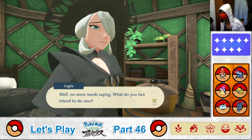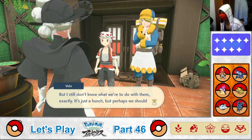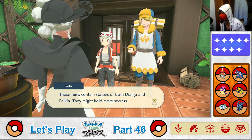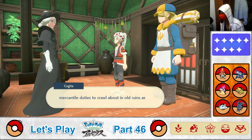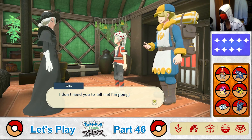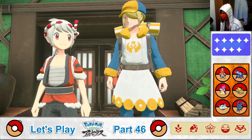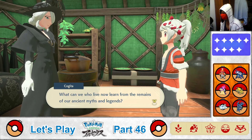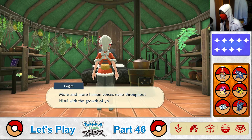Well, no more need be said. What do you two intend to do now? We've managed to collect quite a lot of plates, but I still don't know what we're to do with them. Perhaps we could have a look around the Celestica Ruins — those ruins contain statues of both Dialga and Palkia, and they might hold more secrets. Cogita says it's a fine pretense to continue shirking mercantile duties to poke around in old ruins. On with you then. I don't need you to tell me — I'm going. The Celestica Ruins, Terry — I'll see you there. Now to the Celestica Ruins; I'm curious what you'll find there.